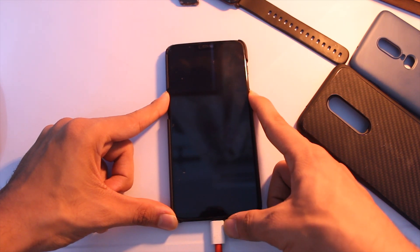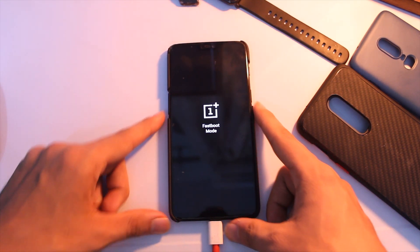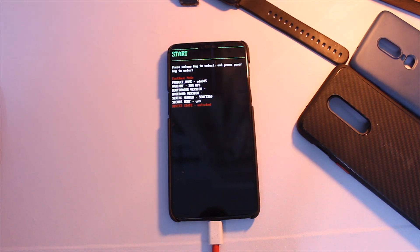First of all, reboot your device into fastboot mode. You can do that by long pressing and holding the power key and volume up key at the same time. Your device will now reboot to fastboot mode.